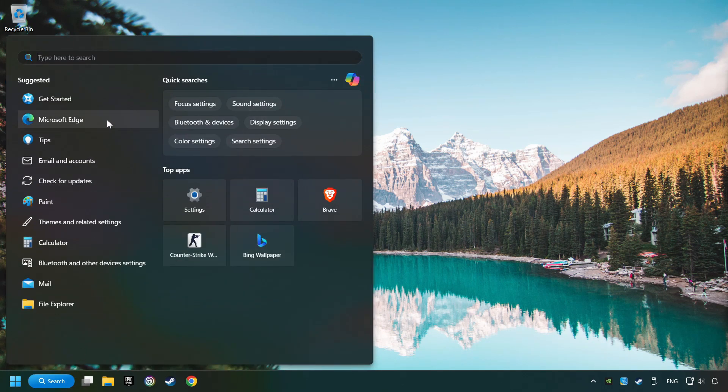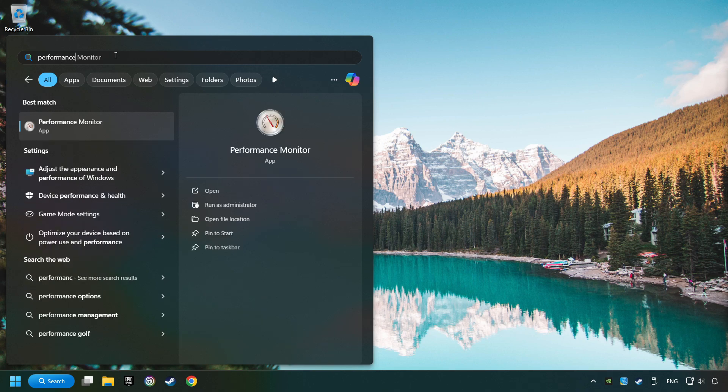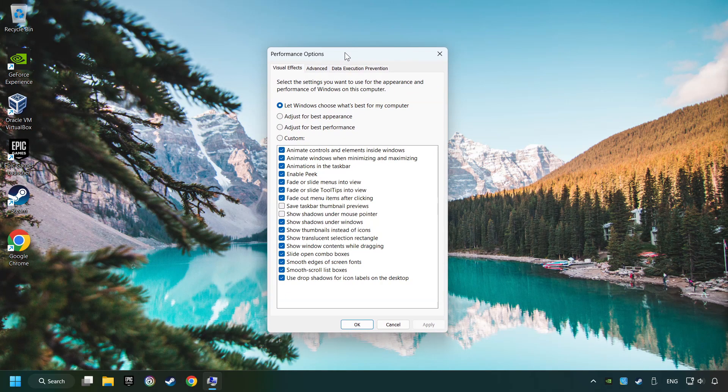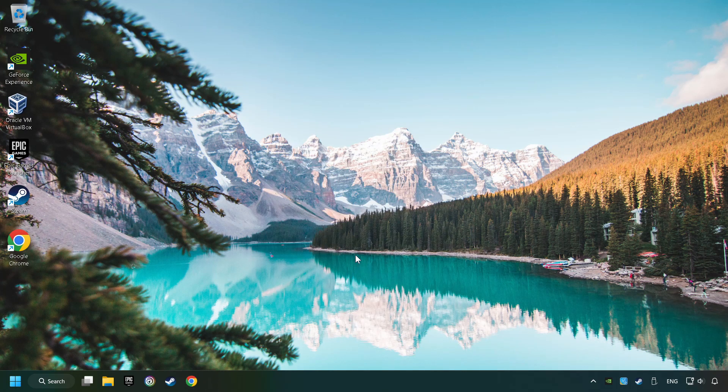Click on the search box and type in Performance. Click on Adjust the Appearance and Performance of Windows. Choose the Adjust for Best Performance mode — this will decrease the resolution of Windows appearance. Click Apply and then OK, and restart your computer.